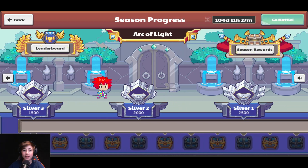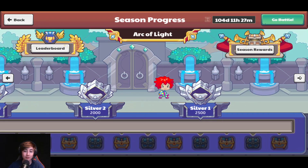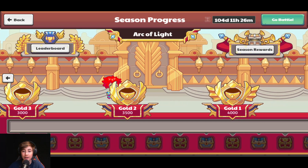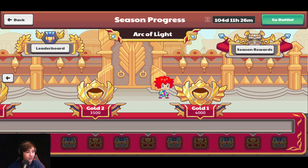Now, where you actually get the kitten trio is not in Bronze. Walk over to the right — it's not in Silver either. Keep going to the right and you will get it in Gold 1. It's in one of those chests, so you need to level up all the way to Gold 1.